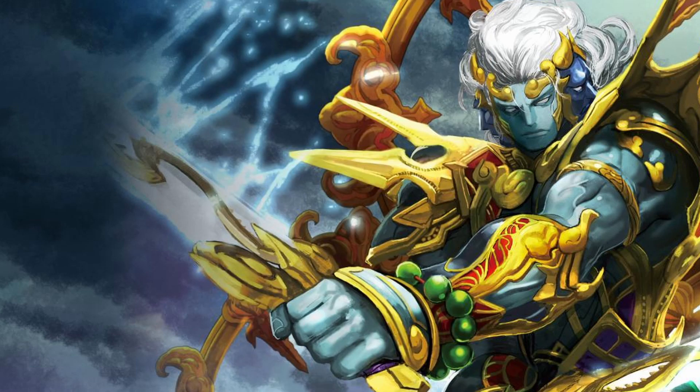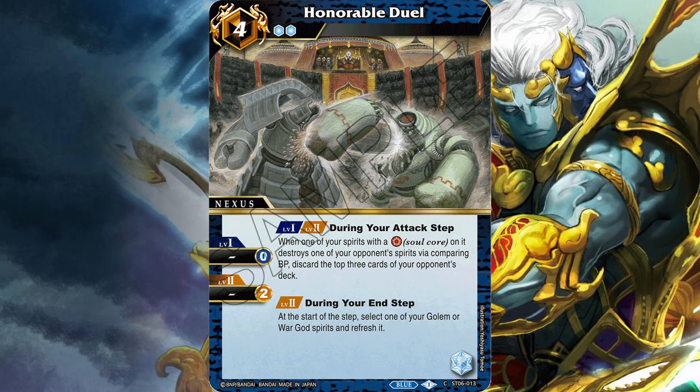The other nexus in the starter deck is Honorable Duel. Its first effect: during your attack step, when one of your spirits with a soul core on it destroys one of your opponent's spirits in battle, discard the top three cards of your opponent's deck. The second effect at level two: at the start of your end step, select one of your golem or war god spirits and refresh it. This is definitely the more consistent nexus if you're wanting to mill your opponent.